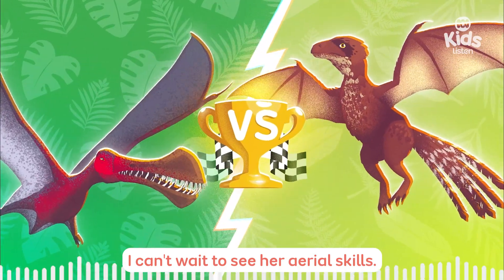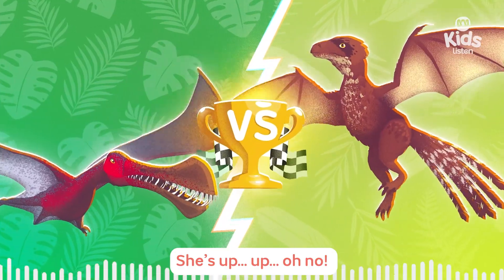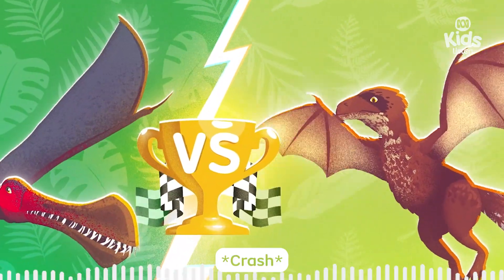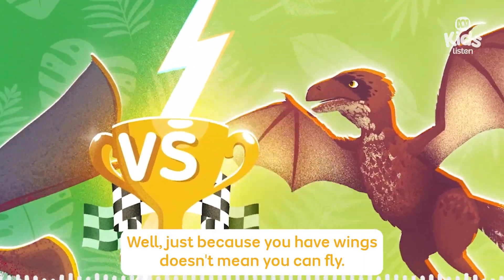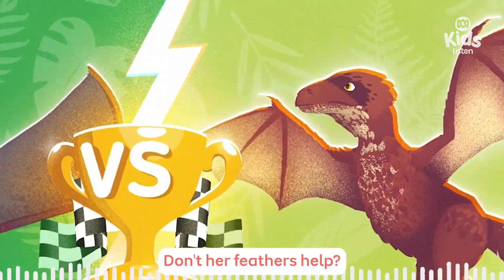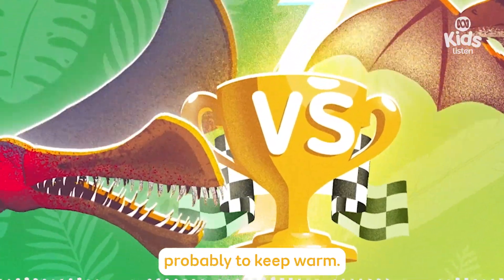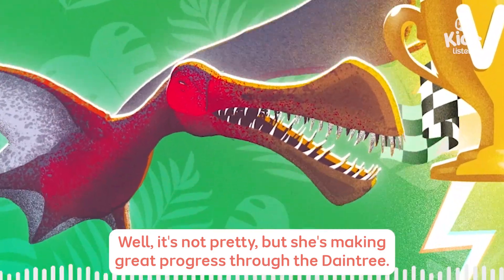Ambo's having no trouble getting into the trees — she has long hands and strongly curved claws for climbing and moving around among branches! She's got an impressive lead so far! I can't wait to see her aerial skills! Look, here she goes — she's up! Up! Oh no, she's going down! Well, just because you have wings doesn't mean you can fly — she's a clumsy glider at best! Her feathers aren't like bird feathers today; they're stiff, short, and densely packed, probably to keep warm! Not pretty, but she's making great progress through the Daintree!